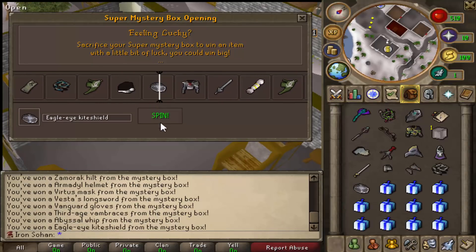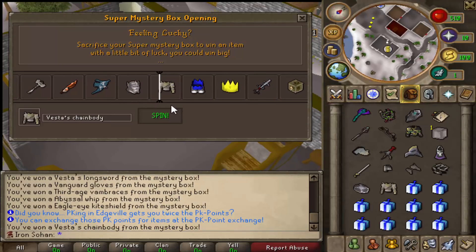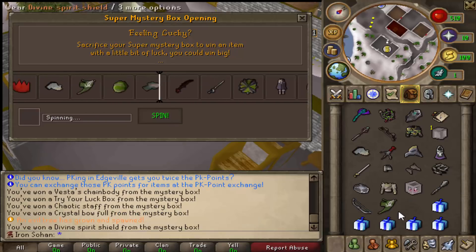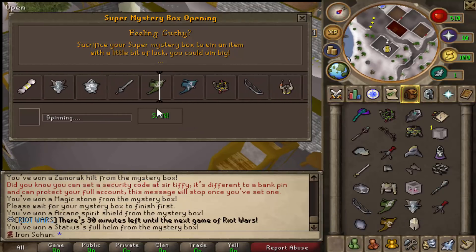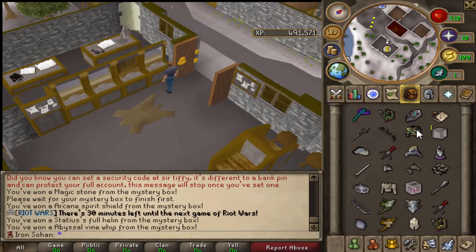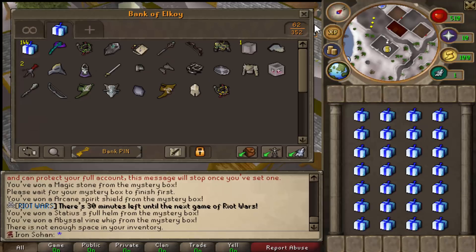Come on, black santa! No — we were one away again. Oh my god, a party hat! It keeps slowing down at the wrong moment — so close to that blue party hat. We just got divine spirit shield, that's actually pretty decent, like 800 mil. Three decent items so far. Last box of the inventory gave us an abyssal dagger. The only decent stuff from that inventory were the blowpipe, trickster robe, vanguard gloves, and the divine spirit shield — quite unlucky overall.